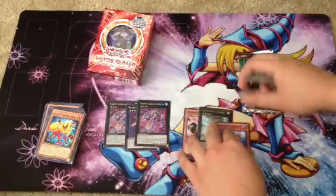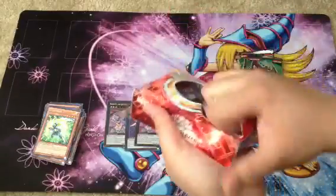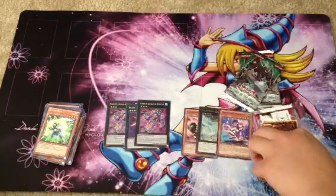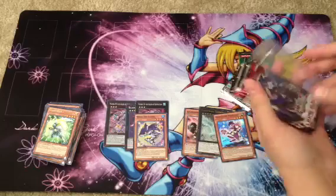I have a playset of those now. And let's open the Cosmo Blazer so we can switch back and forth between packs. This one has a security tag as well — maybe they put them on all of them now. Wind-Up Shark. I wanted his Blade Armor, but it's okay.